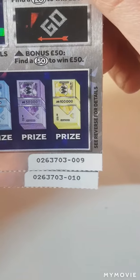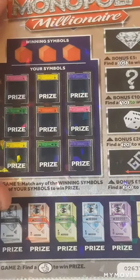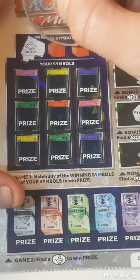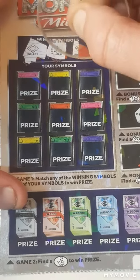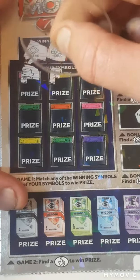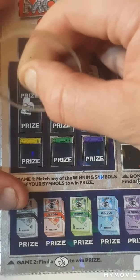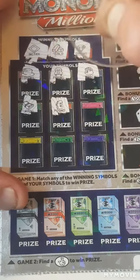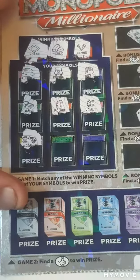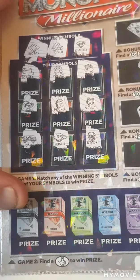We have card 9 and 10. So we are looking for the income tax, the gold and a diamond, the top hat, the parking, the money bag, the wood, pound sign, the vault, the car, the handshake, and a stack.